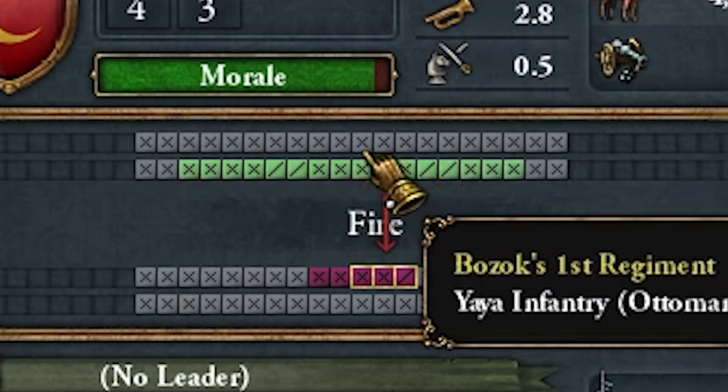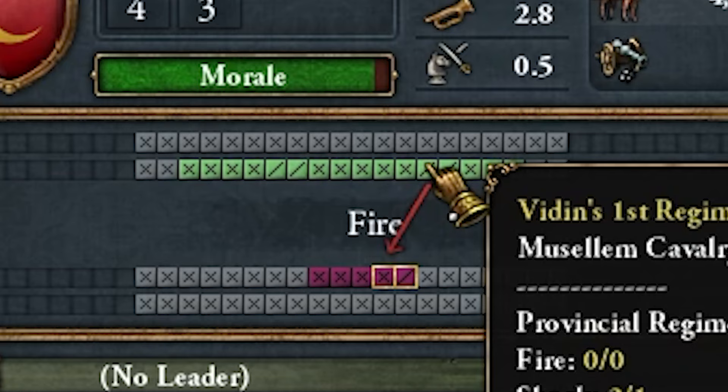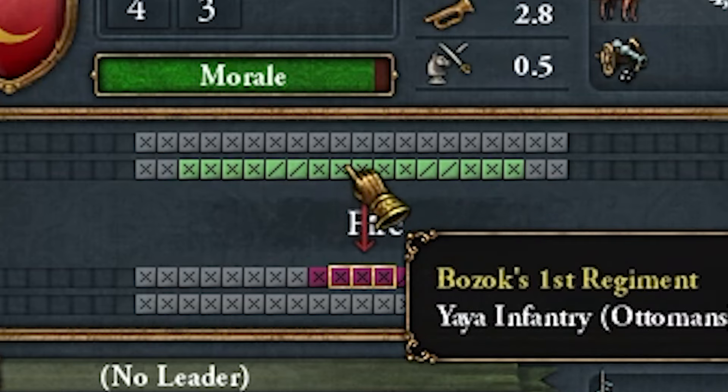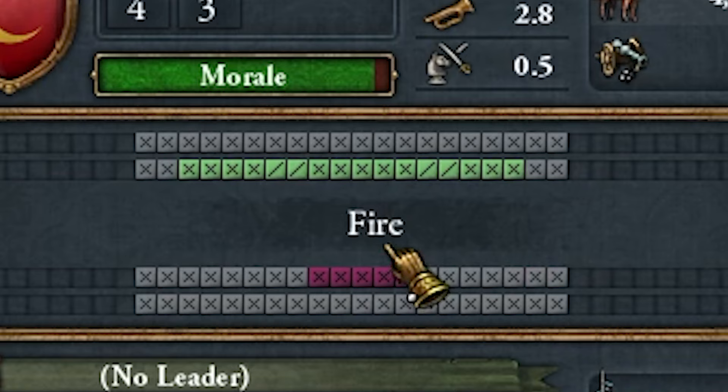Each unit has a flanking range. Infantry can attack someone in front of it and one tile to its right and left. Cavalry has a flanking range of 4, meaning it can attack someone two tiles left or right. That's the unique ability of cavalry — more units can attack the enemy at the same time. But it only works when you have numerical superiority and the combat width isn't full. If combat width is full, flanking range isn't as important — cavalry will just deal more damage.